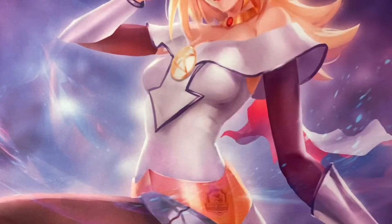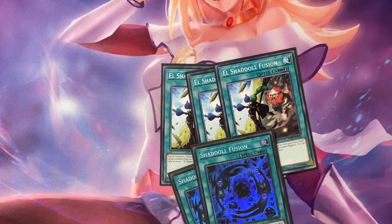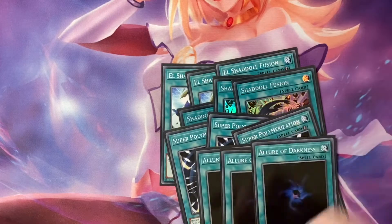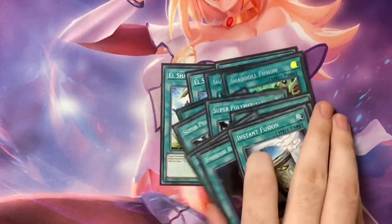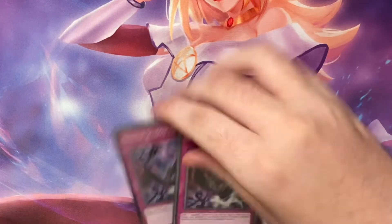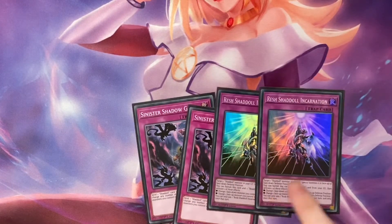Starting with the spells, you play three Eldlixir Fusion, three Shaddoll Fusion, three Super Poly, three Lyla, and then one Zephra as Foolish. Instant Fusion is only a one-of — it only summons Winda.